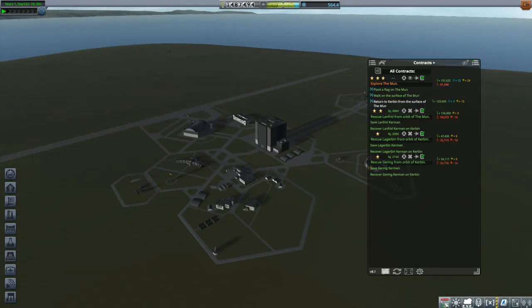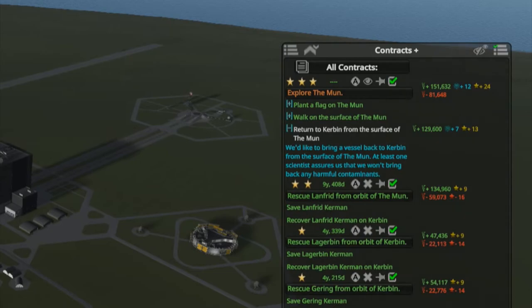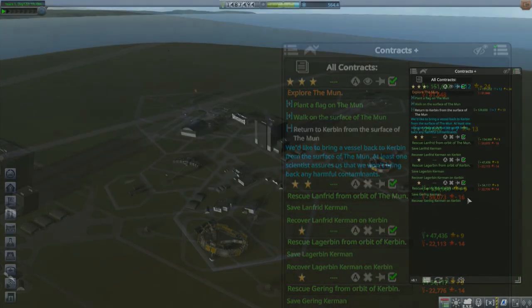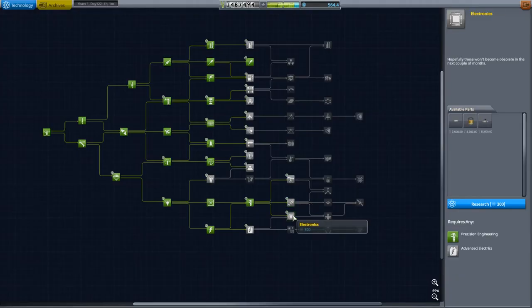Oh dear. Let's look at the contract - yeah, it is not green there. Let's open up the fine print. We'd like to bring a vessel back... I had to bring the vessel back? Damn legal fine print. Well, the Aries can't come back, so I'll have to think of something else. In the meantime, let's go shopping.